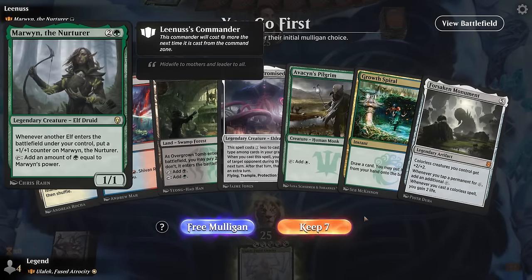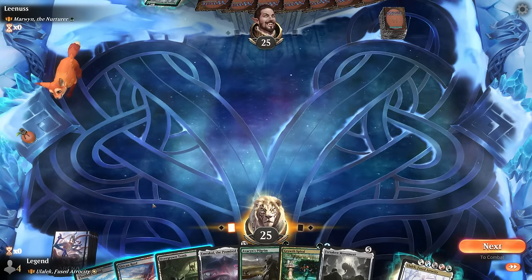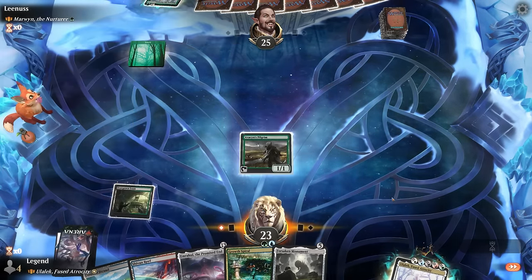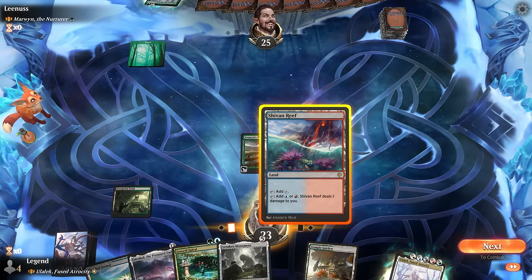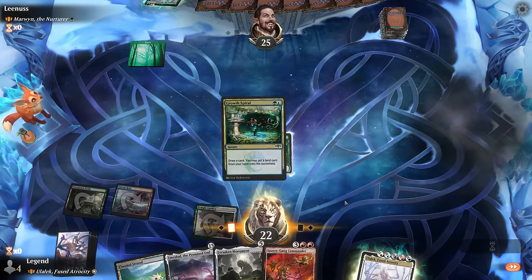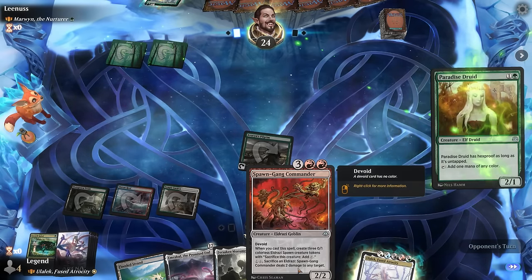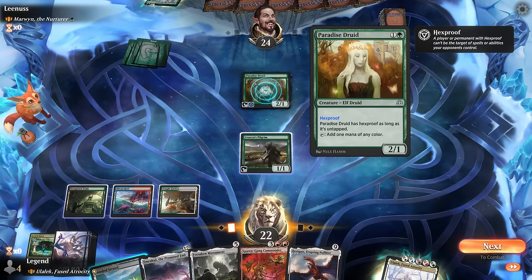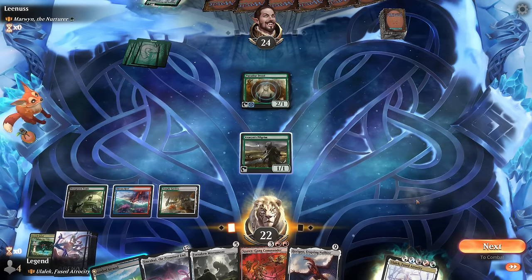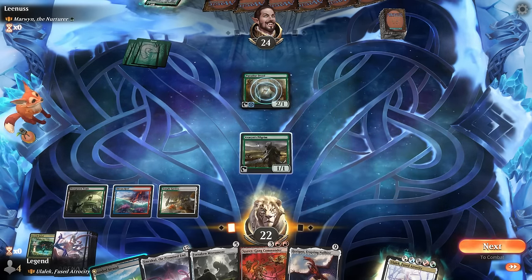Okay, we're on the play facing Marwin the Nurturer — mono-green elves. We've got a keepable hand. Turn one Pilgrim, turn two Growth Spiral, try and get Forsaken Monument out as soon as possible, even though we're sort of light on colorless sources with only the Sheathen Reef. We stick to the plan, put in a tapped Temple Garden. Next turn we could already play our commander. Flooded Strand probably wants to fetch a red mana for the Spawn Gang Commander as the opponent plays a Paradise Druid. If I play Ulalek first I still won't necessarily have the mana to pay the two after playing Spawn Gang.